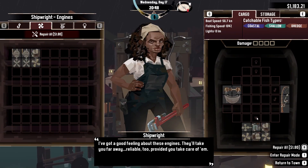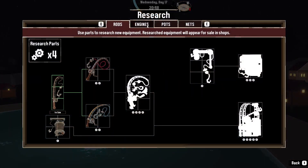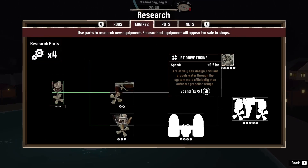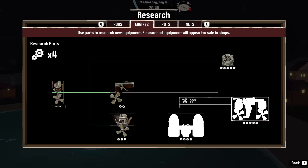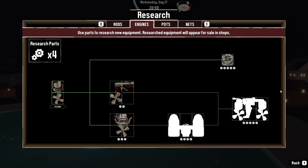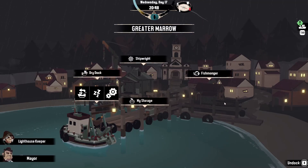Looking at the ship's engine options, we have space for one engine. In research, we could research this engine here — it only takes up one block and would give us an extra 9.5 knots. We've only got four research parts so we can't do it right yet, but we have a choice: we can go for the fast option that adds 10 knots, which we'll probably do, since we're already pretty fast.